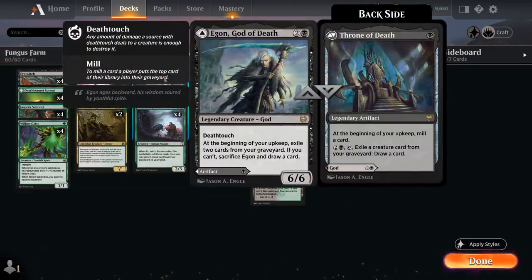The same applies for Egon, God of Death — the 3-mana 6/6 Legendary God with Deathtouch that at the beginning of your upkeep exiles 2 cards from your graveyard, and if you can't, you sacrifice Egon and draw a card. We'll often play Throne of Death at 1 mana instead — the legendary artifact that mills a card at upkeep and for 3 mana lets us tap it to exile a creature from our graveyard and draw a card. Both halves play well with each other and with Willowgeist.